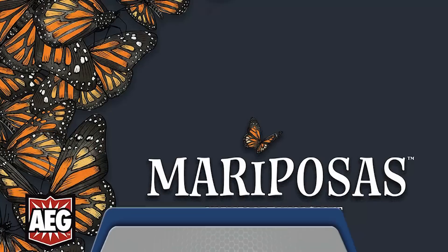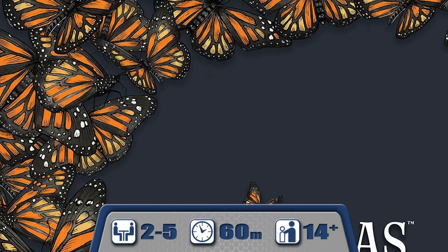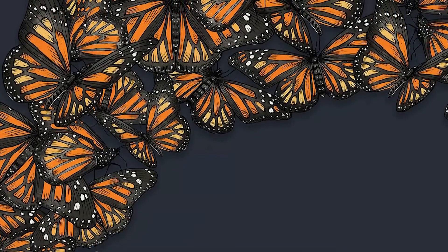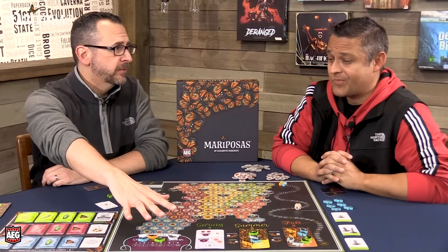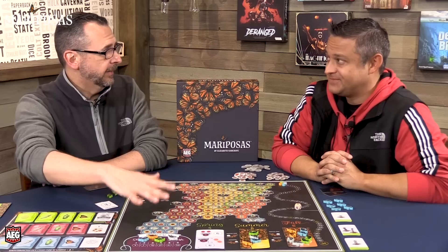Welcome back to MVM. Today we have a preview for a summer release — we're talking possibly Gen Con 2020. This is AEG's newest game called Mariposas from designer Elizabeth Hargrave, her follow-up to Wingspan. Just like you might expect, it has a very nature-like theme, following monarch butterfly migration.